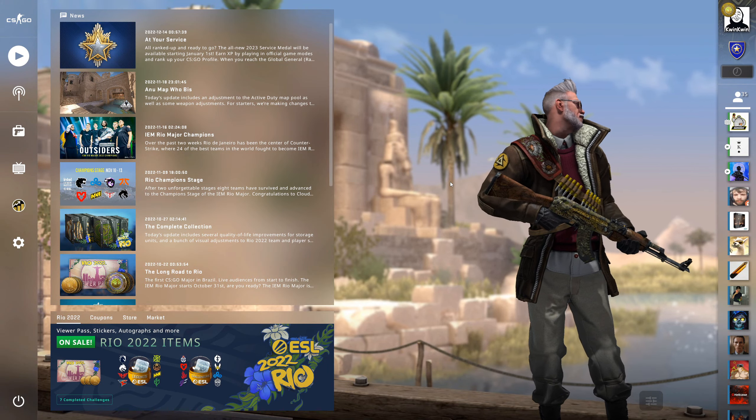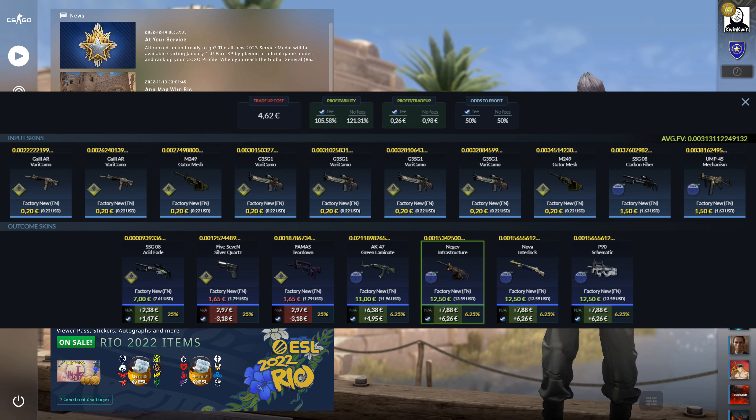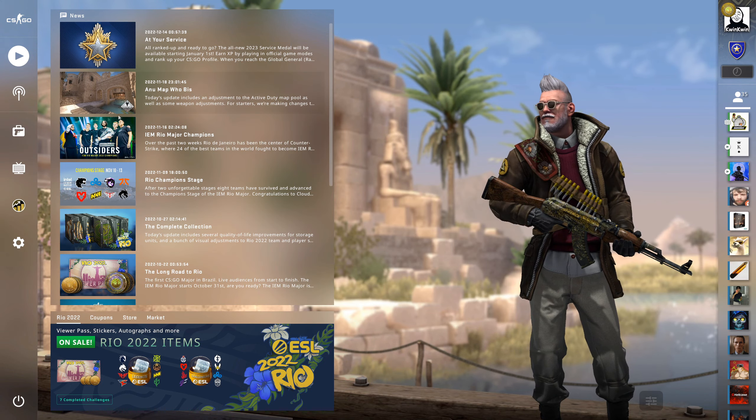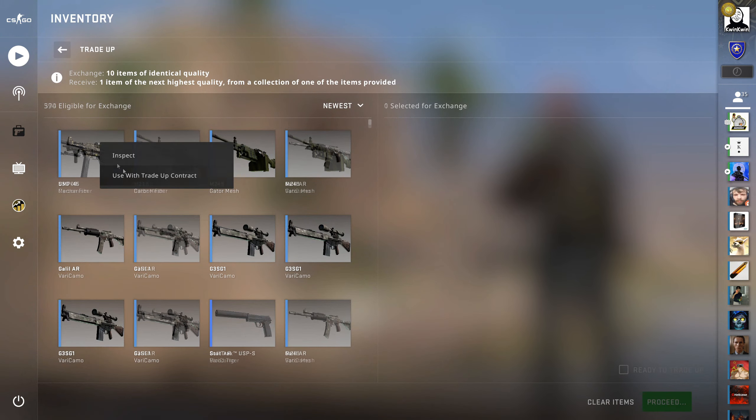Hello everybody and welcome back to a new video. Today we're going to do a trade up where we have a 50% chance to hit the Vertigo 2021 collection and the SAG Acid Fade, which will be in a quad 0 float. The Vertigo skins come in 0.01, but the green laminate is float capped so it's going to be a boring 0.02 float. We got a 50% chance to hit some pretty good skins, let's see what happens.